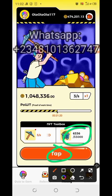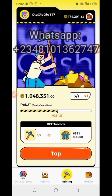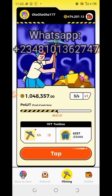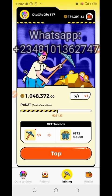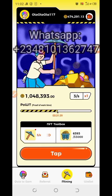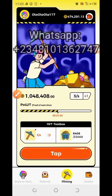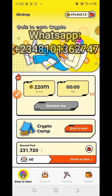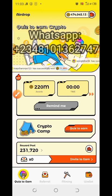Every 24 hours, that's all you do — just click the tab and wait for another 24 hours. After that, you can also play the game, or rather answer some questions. Click on Quiz to Earn — you can see it right here on the home screen. Click on that.